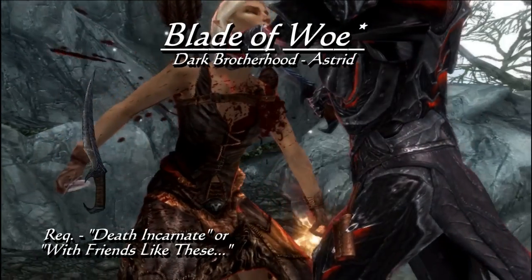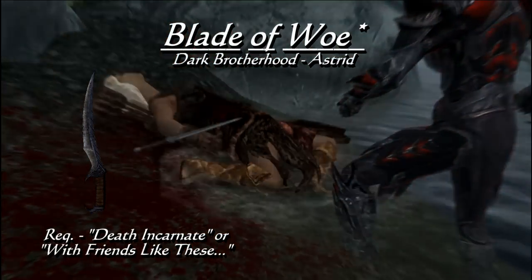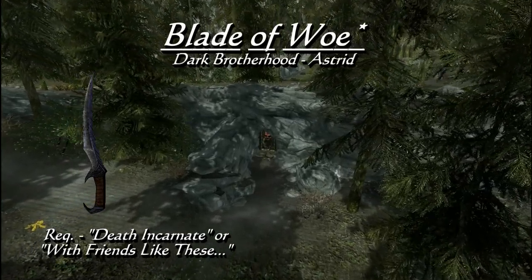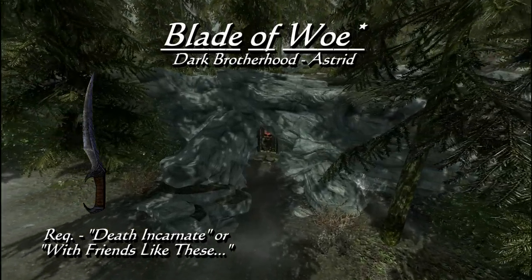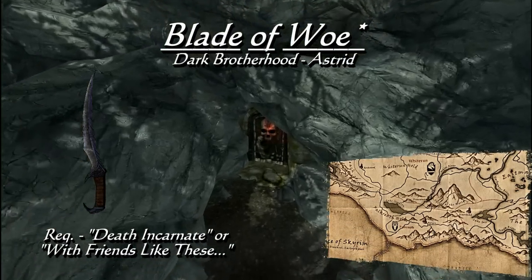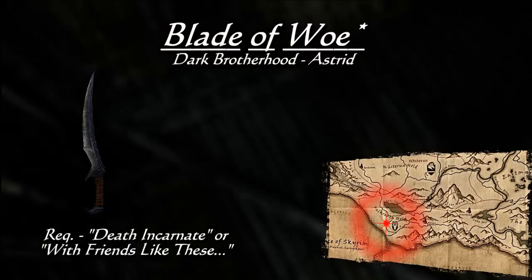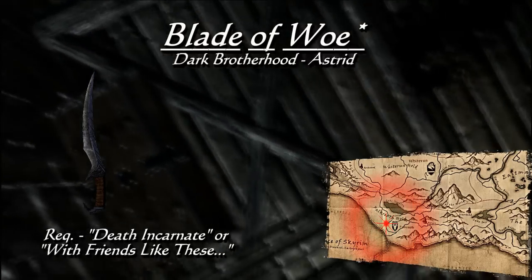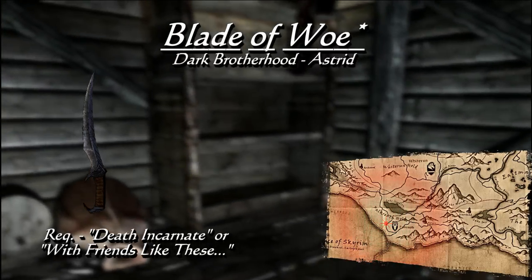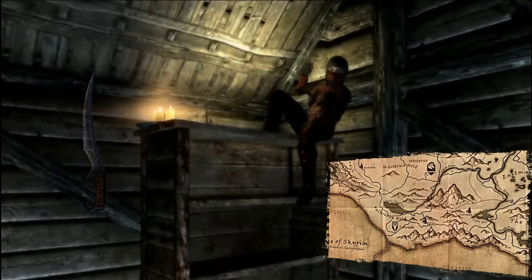The last of the daggers is a signature weapon of the Dark Brotherhood — the Blade of Woe. Its base damage is 12, making it the most damaging unique dagger in the game. It has an additional health absorb enchantment, stealing 10 health per strike. Joining the Dark Brotherhood is the obvious way of getting this dagger, but there are multiple ways. Progress through the main Dark Brotherhood questline up to Death Incarnate where it is given to you, or during your recruitment you can outright kill Astrid for it in the quest With Friends Like These. But if you do it that way, you'll be missing out on something else on this list.